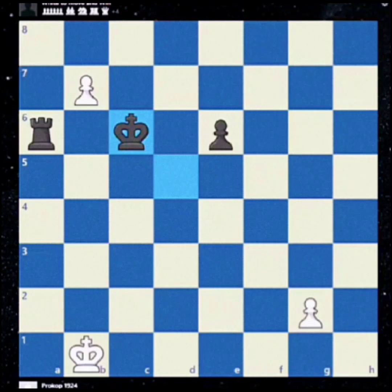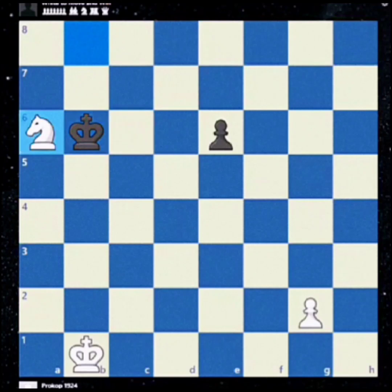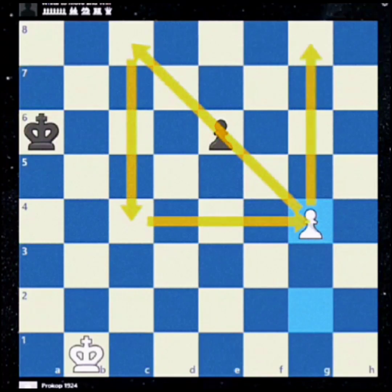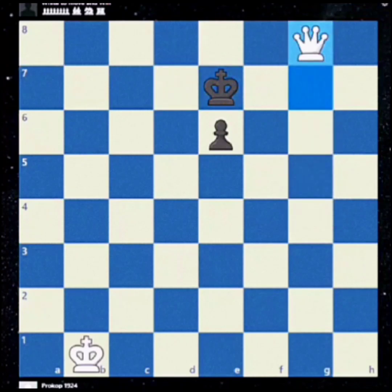The move is to promote to a knight. Why? Because after the king takes the knight, it's one move farther away from our pawn. And after g4, the king is out of the box. There is nothing black can do. King b6, g5, c6, g6 — white queens and white wins the game.